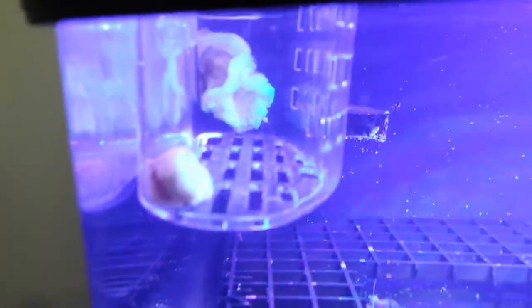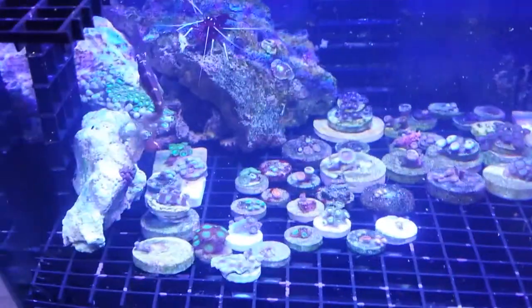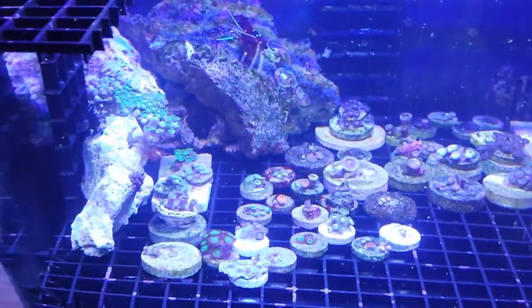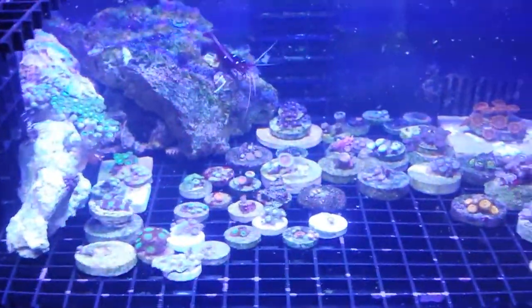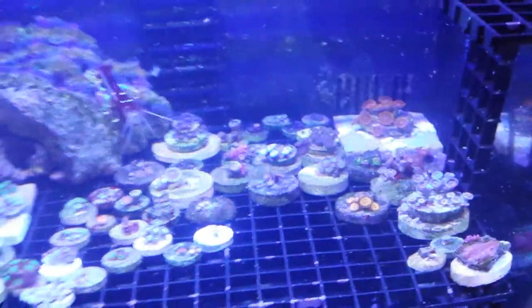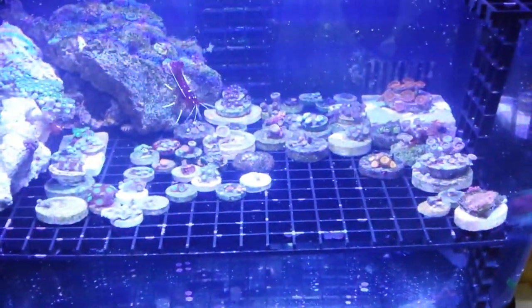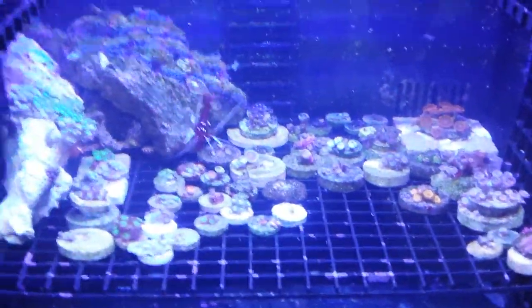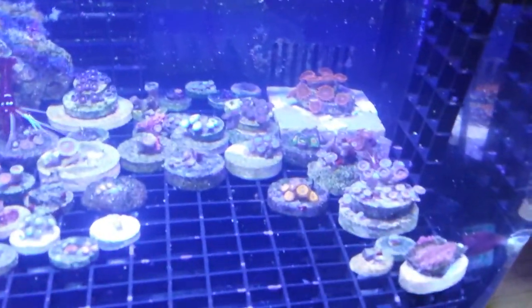I have this little basket I made for anemones. I have two bubble tips in there — they're very bleached. I got them for practically free, like ten bucks total, five bucks each. I'm trying to nurse them back to health. I've never kept an anemone before, to be honest, because I was SPS dominant so I had no reason to. But yeah, everything is doing well.